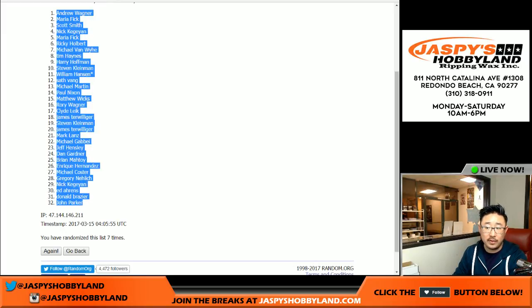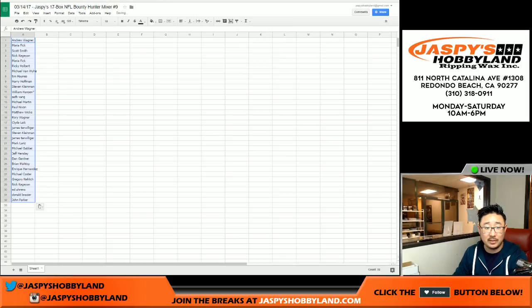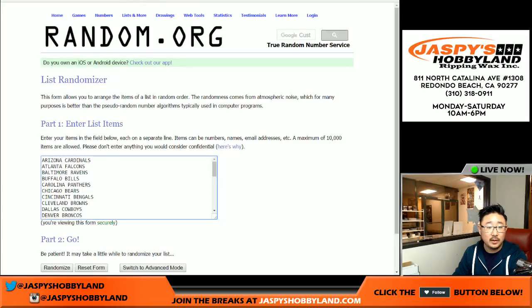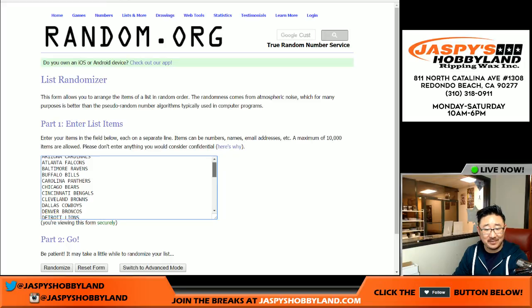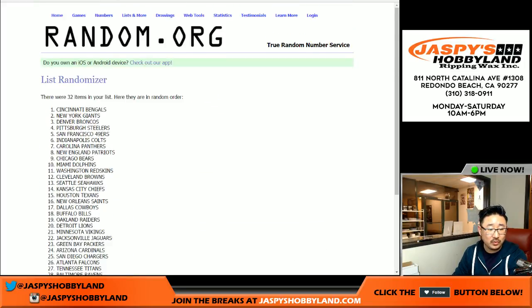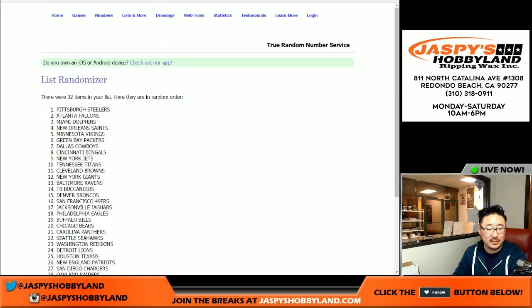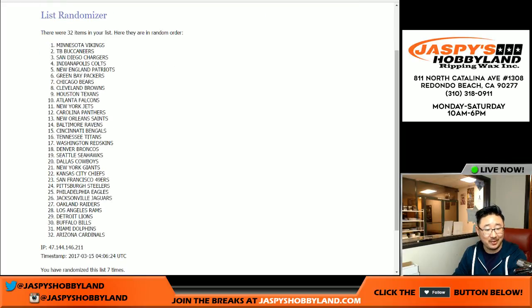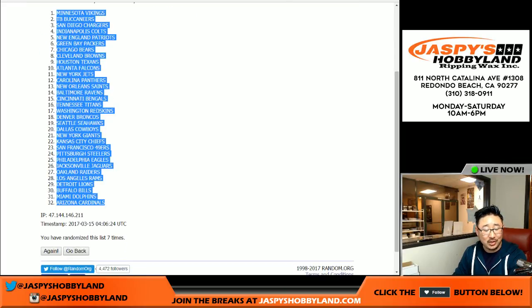John Parker in the number 32 spot. Four and three, seven times again — that's a real big hole. After seven times: Vikings on top and the Cardinals on the bottom. Good luck, everybody. Here we go.